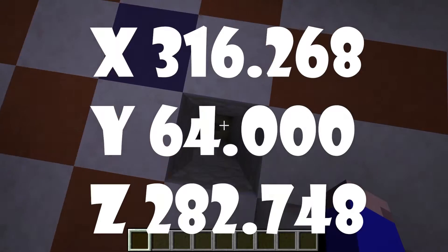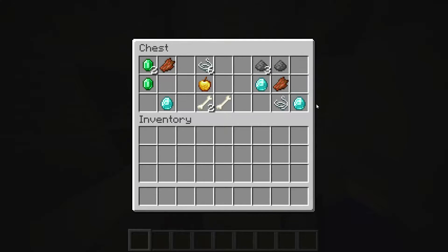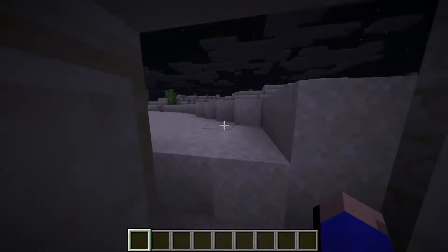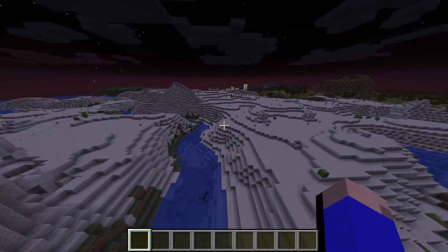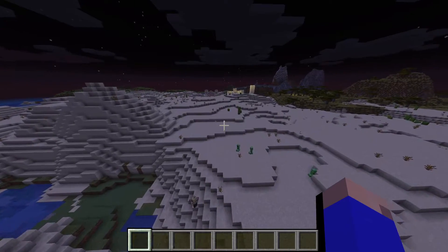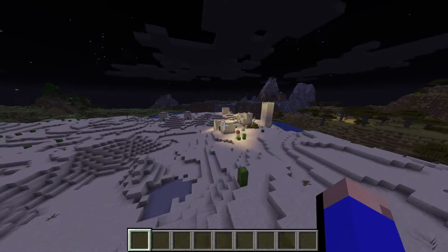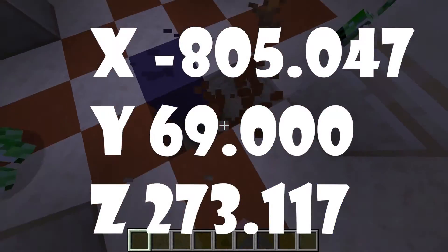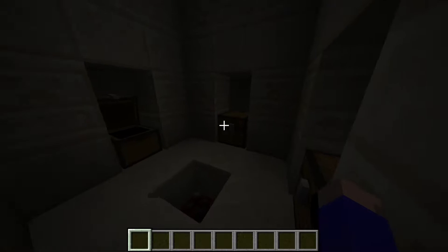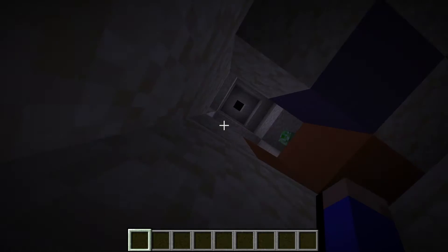And wow, another desert temple. Loot is pretty good, considering you get three diamonds. But again, that's not all. You keep going this way and there's another village, and right next to that village is a desert temple. This seed is kind of insane. Another one — alright, chests and loot and an enchanting book.